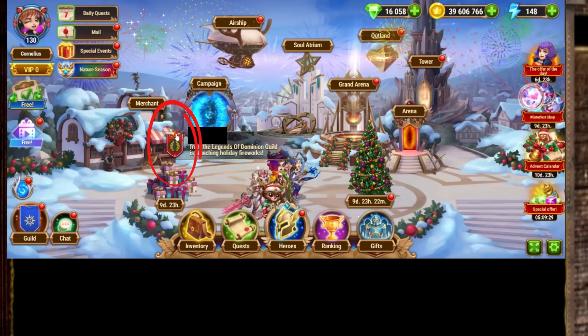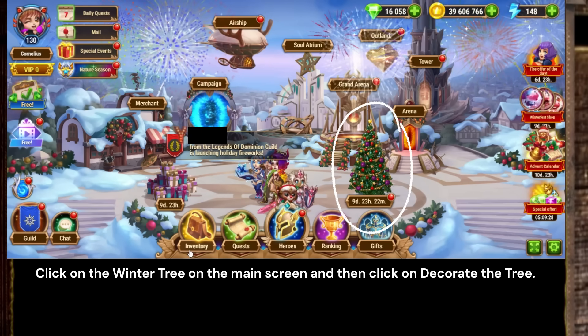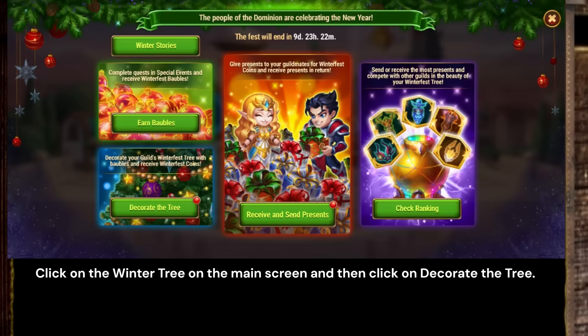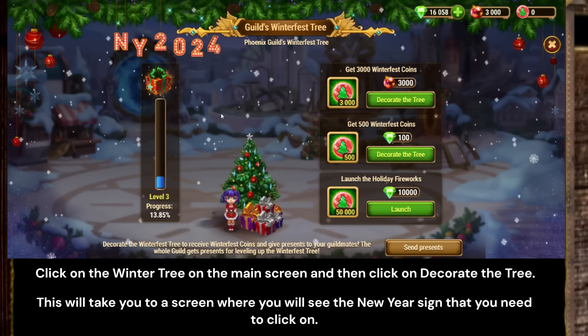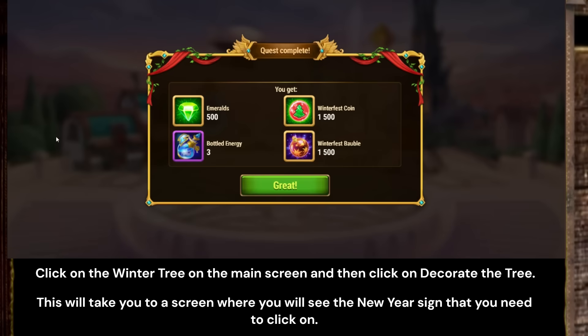Once you have completed these four steps, you will need to click on the winter tree on the main screen and then click on Decorate the Tree. This will take you to a screen where you will see the New Year's sign that you need to click on.